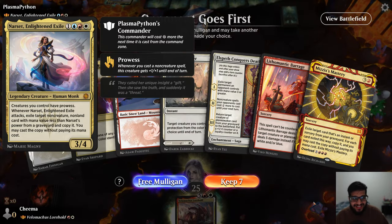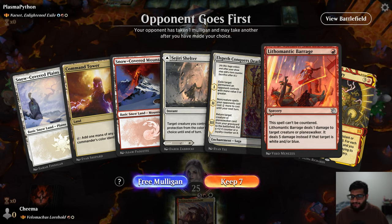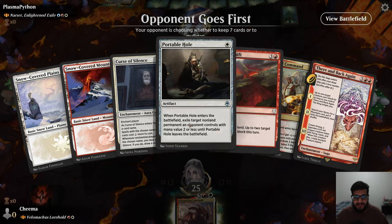Alright, we're playing against Narset the Enlightened Exile. Creatures you control have prowess. Whenever Narset attacks, exile target non-creature, non-land card with mana value less than Narset's power from the graveyard and copy it — you may cast a copy without paying its mana cost. Our hand is pretty weak, but we do have a cheap way to kill the Narset. I'm assuming they'll play it with haste, so we might not have a chance to respond — we'll mulligan.